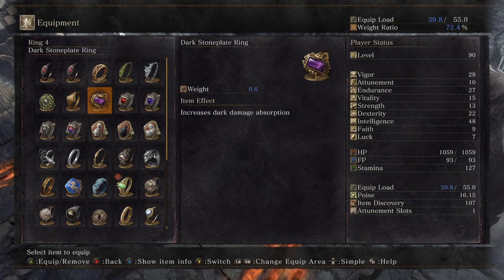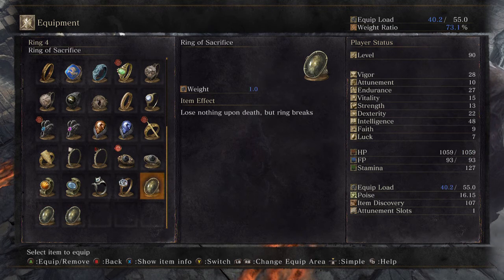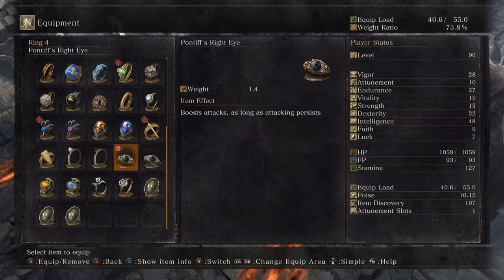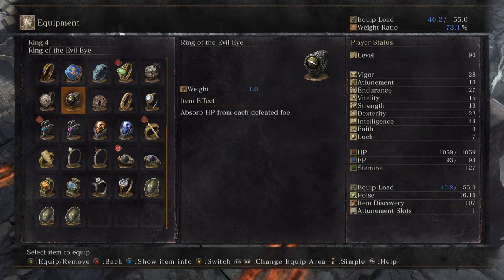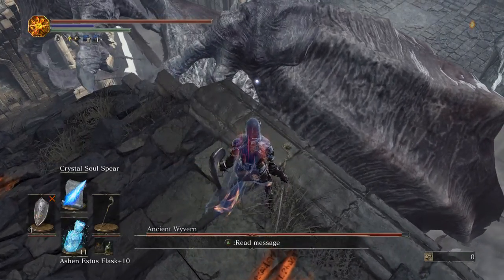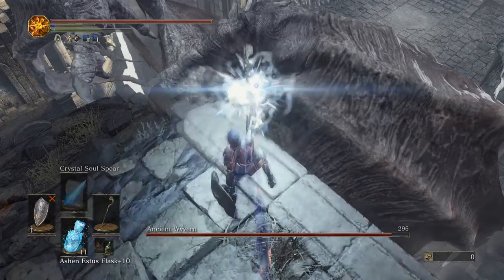Wait, which ring is it? I'm messing up — I can't find the ring that I wanted. Ah, here we go, there it is — the Farron Ring. Found it. Alright, so I should be able to do two Crystal Soul Spear casts per go.